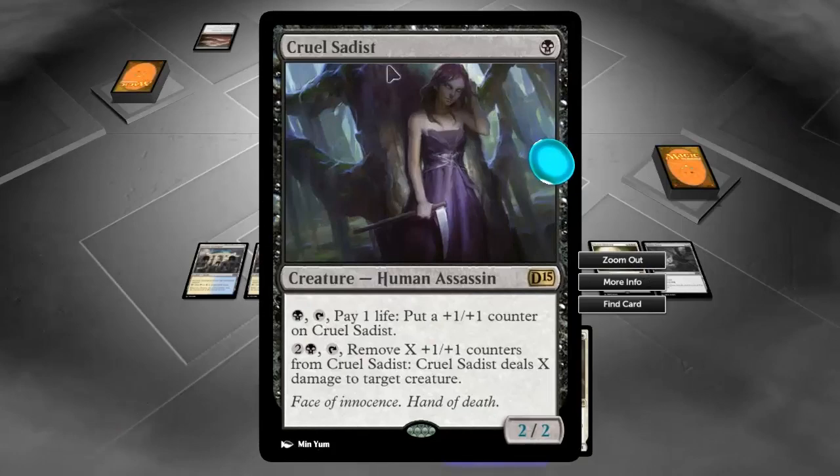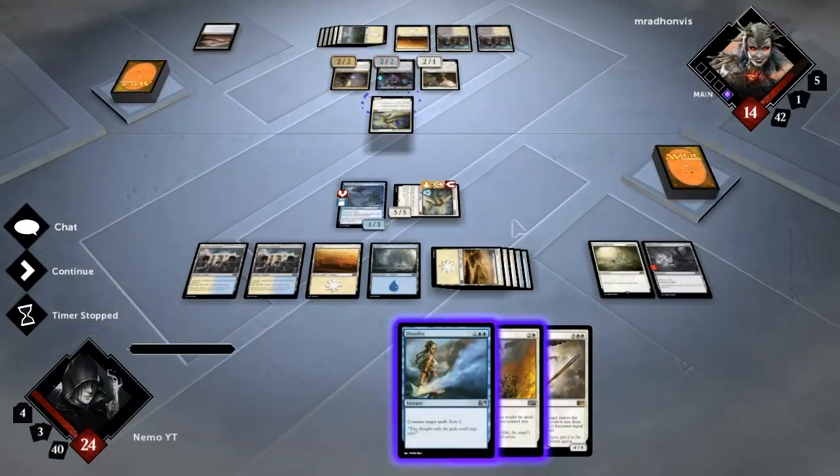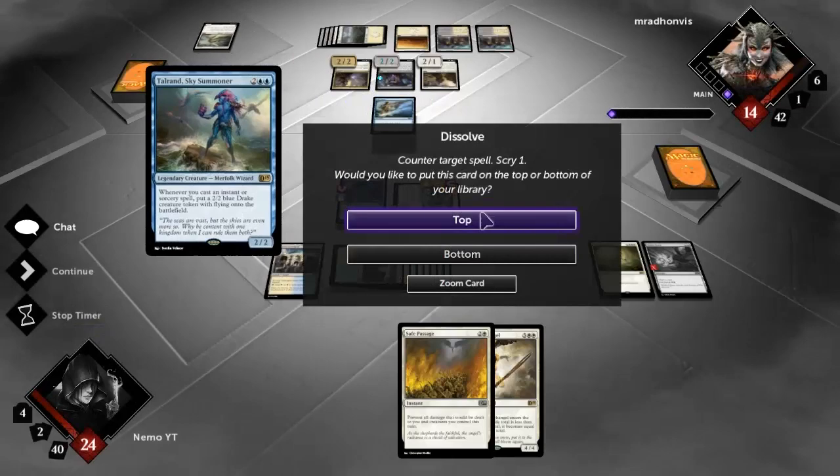He's making this guy bigger so that eventually it's going to be able to kill my Baneslayer. Dissolve doesn't help against that. But hang on - I'm going to go ahead and Dissolve that. You don't get a Baneslayer as well, especially not since it's more powerful on your side. I'll keep Talrand on top so I can play him and Safe Passage.